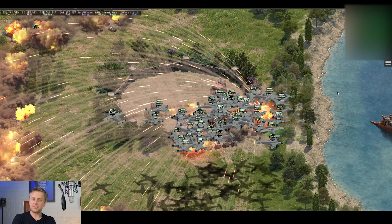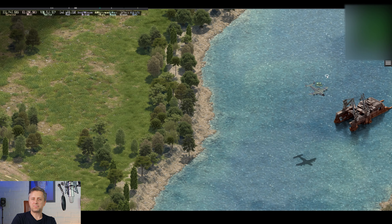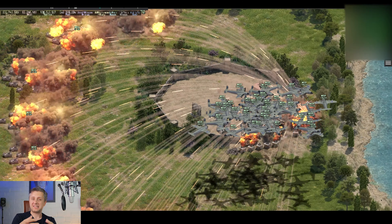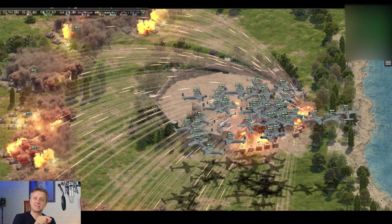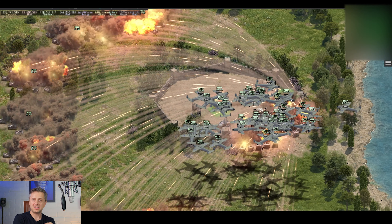If you calculate the damage, the damage from the GPF is slightly higher than from SP6s. However, if you move an SP6 toward the base, the base will prioritize the SP6 over the bomber. So you can't do this tactic with SP6s.